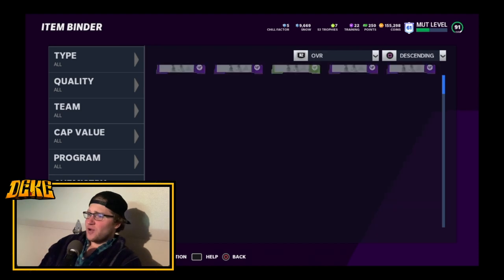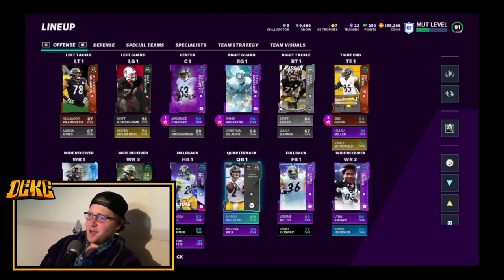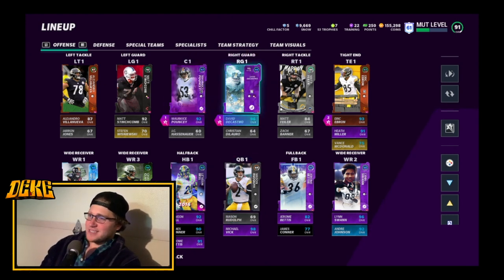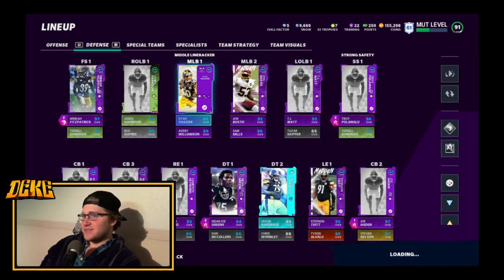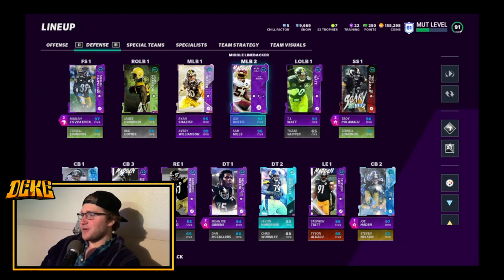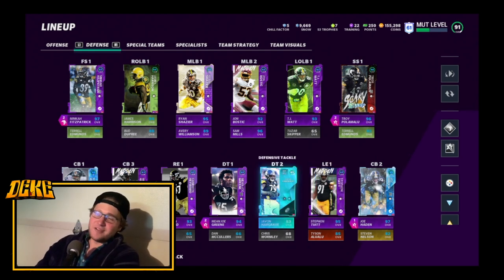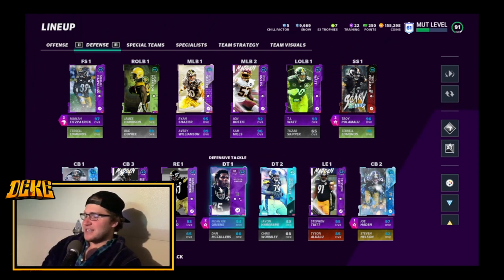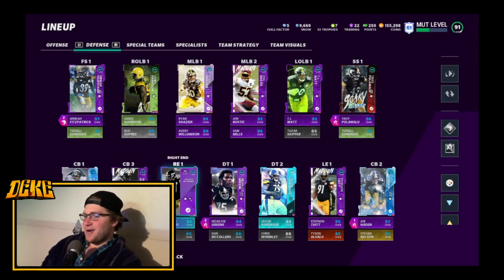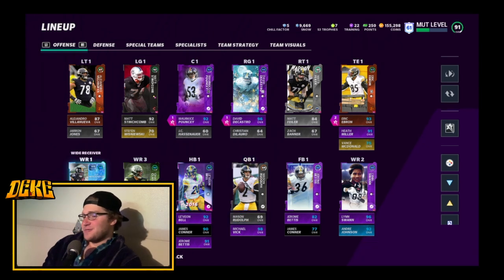In terms of lineup adjustments, I got the team almost maxed out outside of Pouncey and Harrison. I got Heath up to a 91. On defense I got TJ Watt upgraded with the power up, then Cam Hayward, and I finally got the standouts card from doing some challenges — I already had the power up so all I had to do was put some training toward it. Feeling pretty good going into this game even though we're rolling with Mason Rudolph.